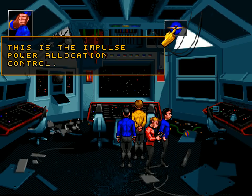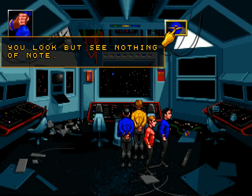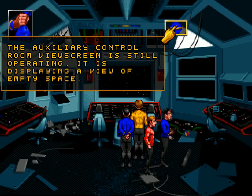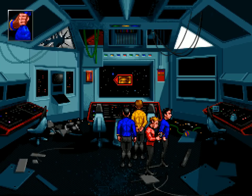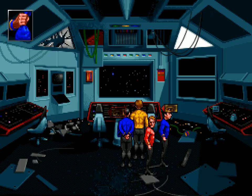This is the impulse power allocation control. Indicators currently show no power output from the impulse engines — yes, we're trying to fix that. Damage from the battle has disabled the ship's main computer — that could be a problem. The auxiliary control room viewscreen is still operating, displaying a view of empty space. The Enterprise is chasing that distress signal. The ship is in no condition to move under her own power.